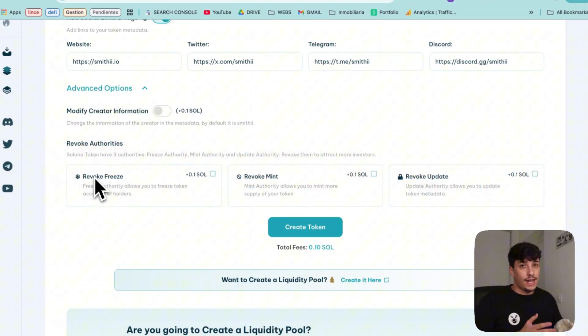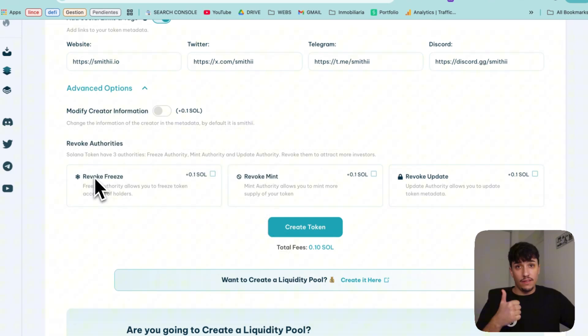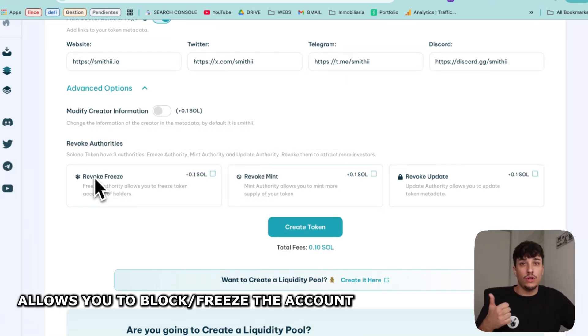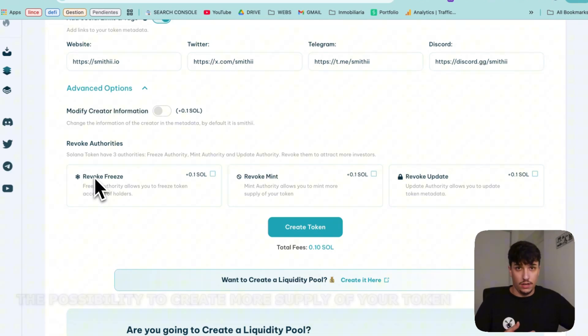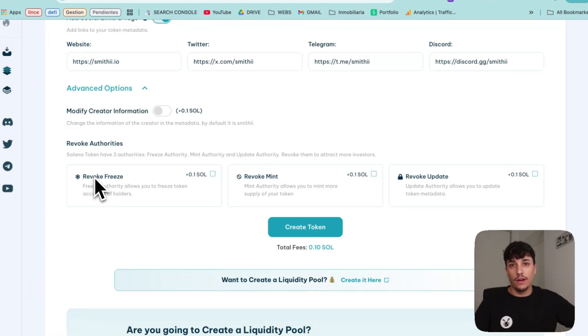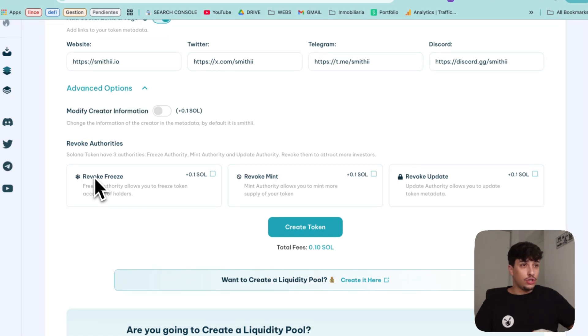On Solana, tokens have three different authorities: the freeze authority, the mint authority, and the update authority. Freeze authority allows you to block or freeze the account of anyone who has the token — meaning you can prevent anyone from moving, selling, or buying the token. The mint authority means you have the possibility to create more supply of your token — for example, if I create a token with 1 billion, I can create another 1 billion of the same token whenever I want. The update authority means you can modify the metadata of your token later. The most important ones are the freeze authority and the mint authority, because if you don't revoke them, your token will be a red flag and people won't buy at all.